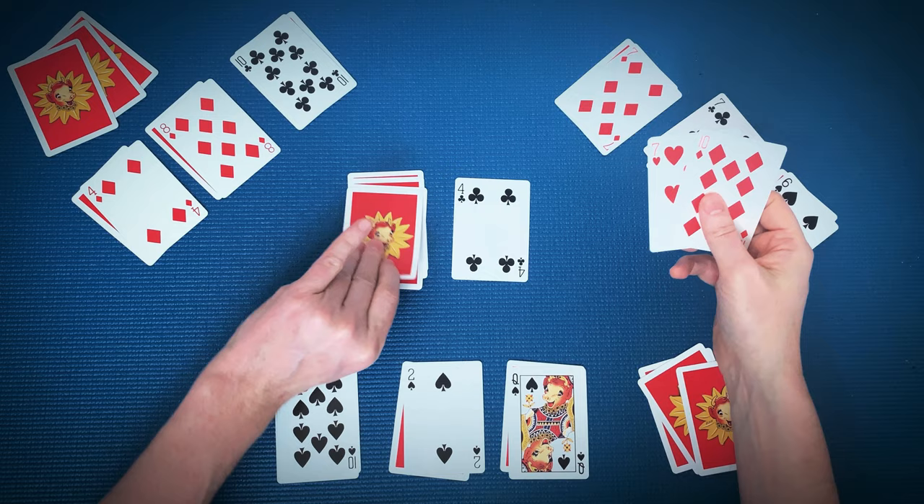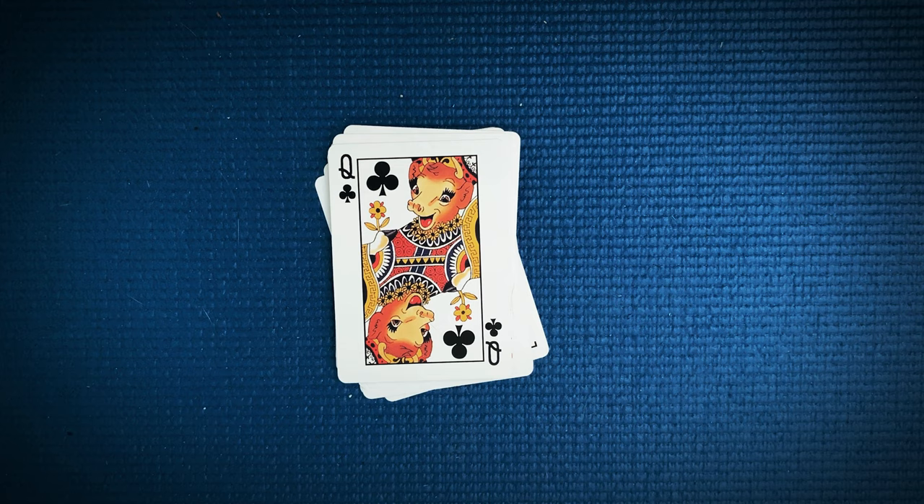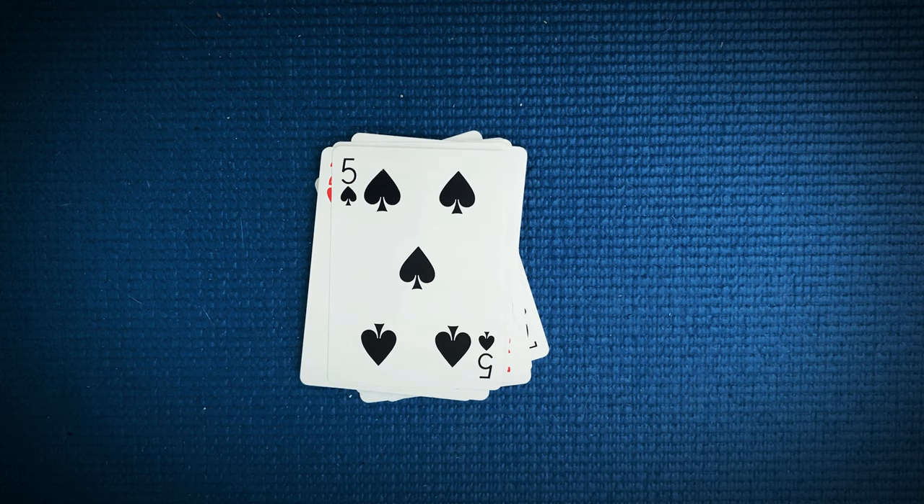We also have two wild card ranks: two and ten. A two can be played onto any card, and any card can be played on a two — it does not burn the deck. So a player plays a two and draws a card, and the next person can put any card on top of the two. Play then continues as normal.